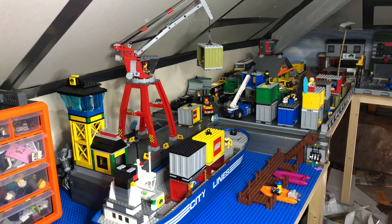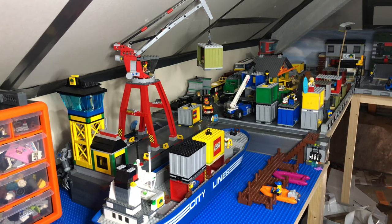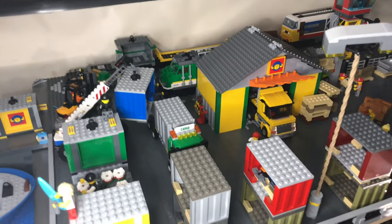Starting at the docks, you can see the container ship — I actually found it in a local charity shop, it wasn't in great condition. There's the crane, and there's not much change to the original set other than the tower here. I also built a smaller jetty for the smaller boats; I haven't got many smaller boats to go there yet, but it gives the whole city a bit more character and depth.